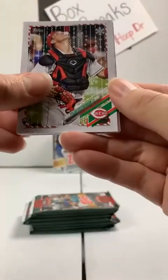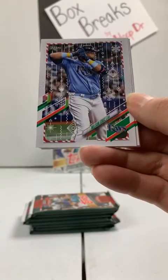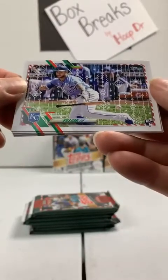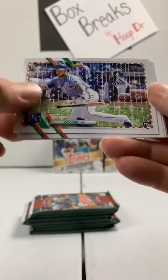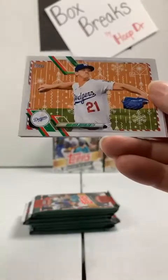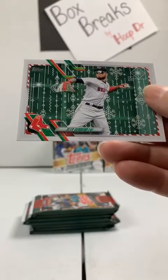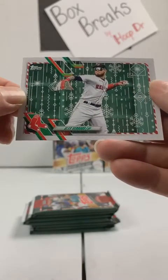Rookie card, Reds — Tyler Stevenson. Another Ryan Mountcastle rookie to the Orioles. Joey Bart, rookie to the San Francisco Giants. Nelson Cruz, Rays. Gavin Lux, Dodgers. Rookie card to the Kansas City Royals — Kyle Isbell, new name for me. Eddie Rosario, Atlanta Braves. Walker Buehler to the Dodgers. Rookie card, Toronto Blue Jays — Josh Palacios. And Alex Verdugo to the Boston Red Sox. I'm looking at too many things, but I've got to figure out the trend on these variations.